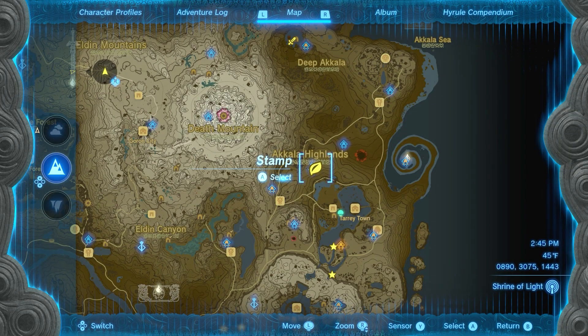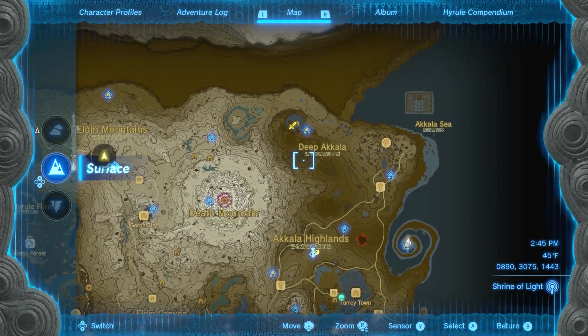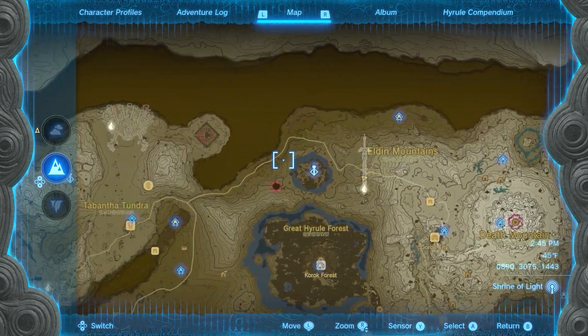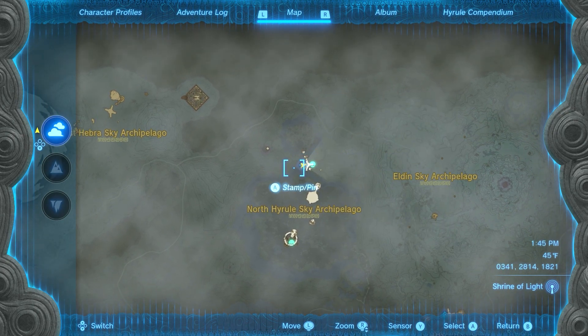Alright, so this dragon spawns in the Akala Highlands in the corrupted hole to the chasm right there. It basically does a loop around Death Mountain — it goes north, then hooks west, and eventually drops right into this hole near the tower. You can use that tower if the dragon is close.